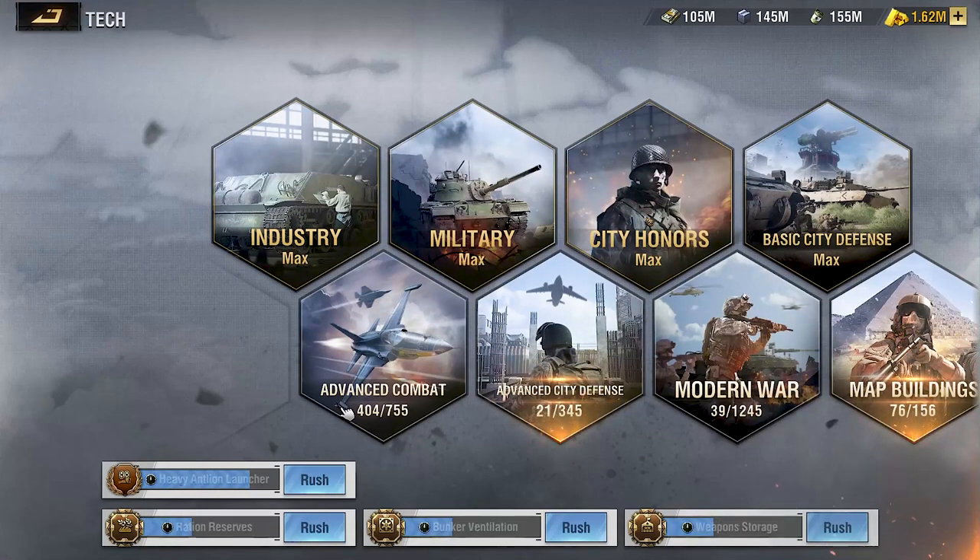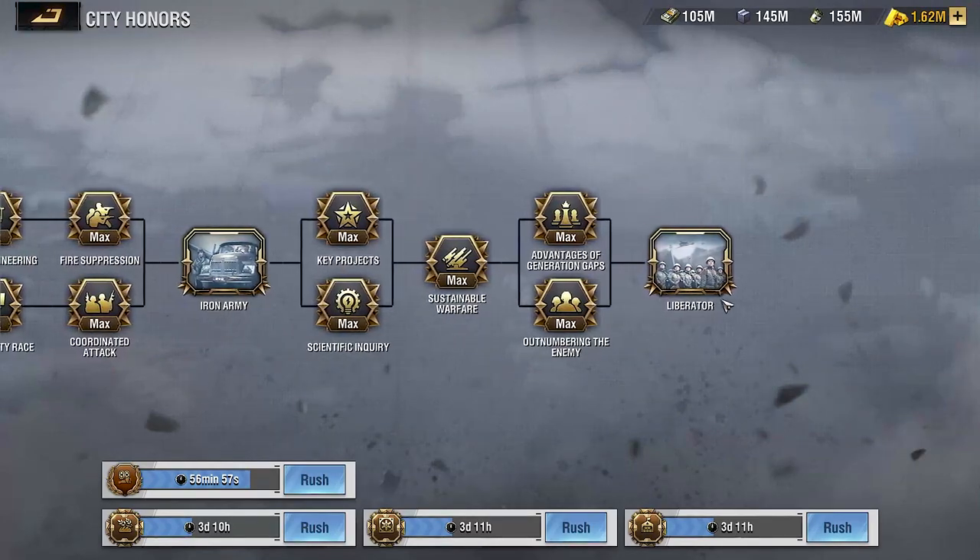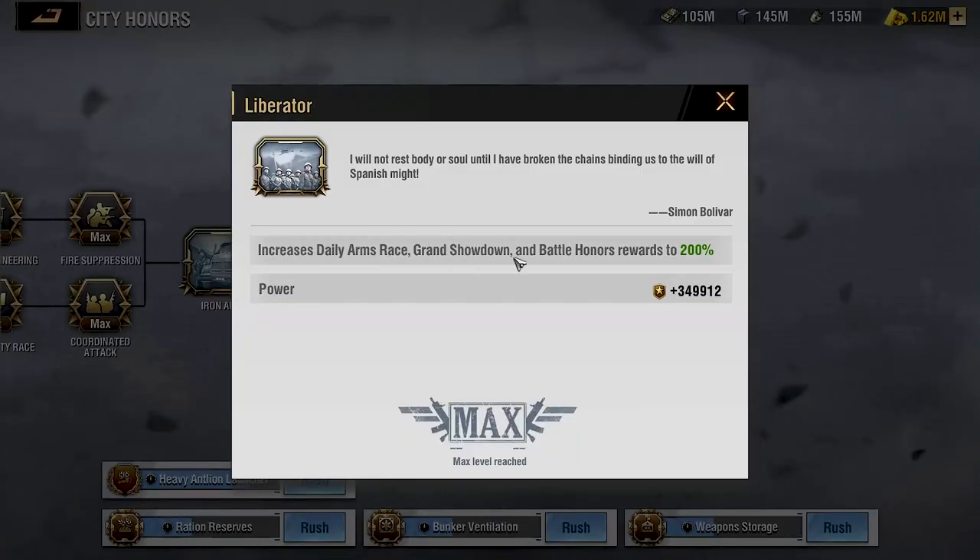City contribution badges are used for completing your advanced combat tech research, advanced city defense tech research, and modern war tech research. What can also help you get more rewards is to make sure you have max city honors research — once you get all the way to the end you essentially get 200% rewards every time you collect from Daily Arms or Battle Honors.